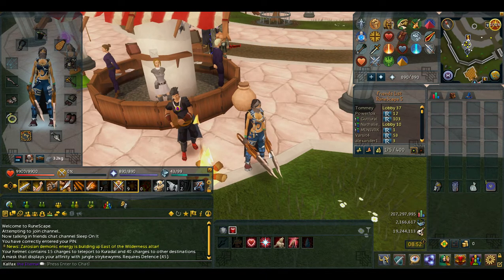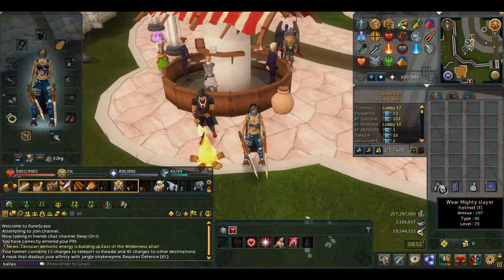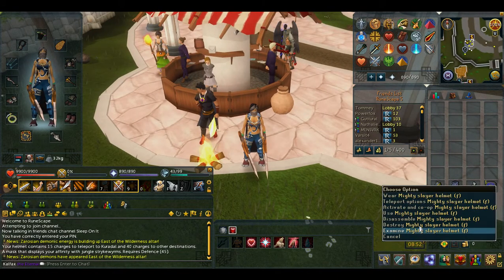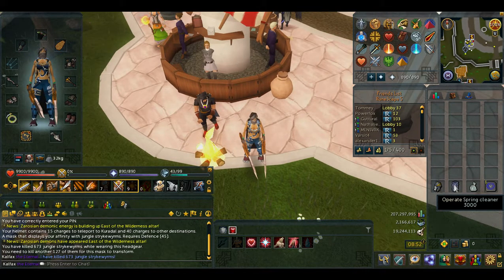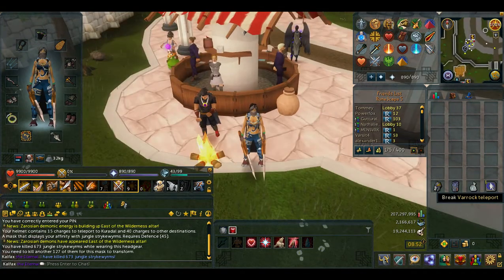In my inventory I have the slayer helmet just in case and to check how many kills I have left, because with this one you can always see how many you've killed already. Also I'm bringing the sparing cleaner just in case, and a gem bag and a barrack teleport.